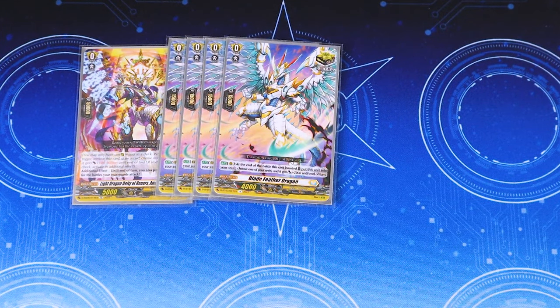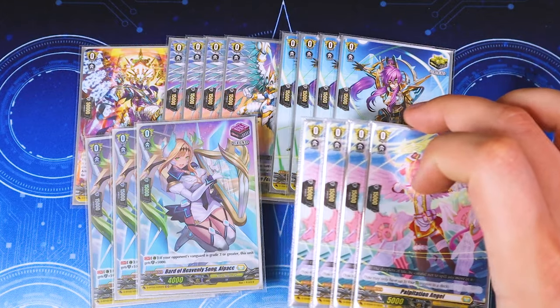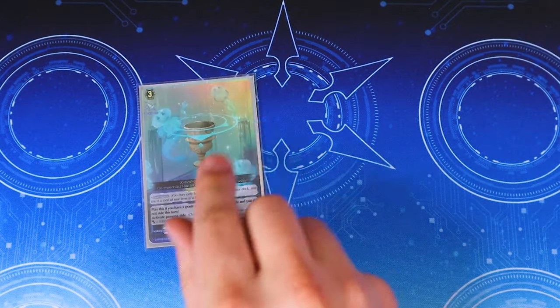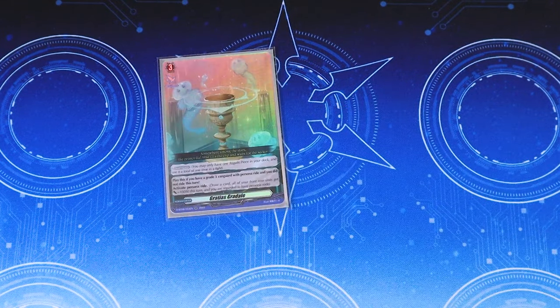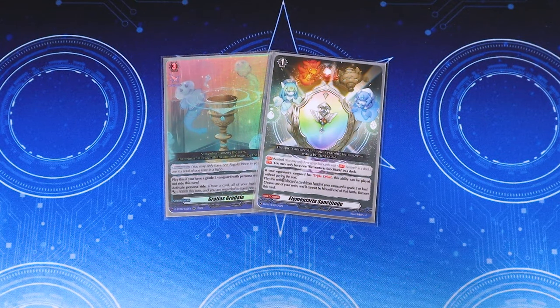For crits, we have Blade Feather — a crit with a skill that helps fill the soul — plus the vanilla crit from the Stand-Up deck set. Three fronts, because if you run draws you will deck out; draw triggers are no good in this deck, and fronts make the front row even beefier. Four vanilla heals from the Stand-Up deck set — though you can run Hardiness the Sorceress if you want. For orders, we have Gratis Gridale, which activates persona ride for you, giving more opportunities to get the back row bonus. Elementaria gets around guard restrict and is a free PG against Bastion Prime, so every deck should be running it.